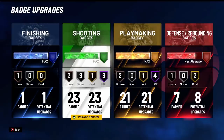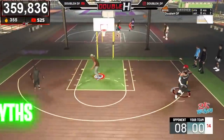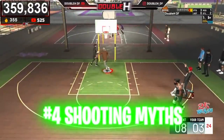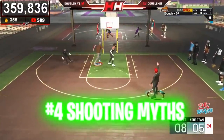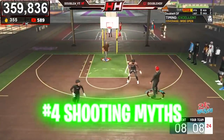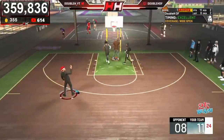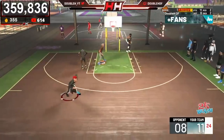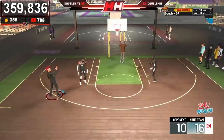Now for number four — shooting myths. We already busted the myth that silver, bronze, or gold badges can be better than higher-tier versions. Hall of Fame is the best, Gold is second, Silver is third — it goes on from there. The next myth we need to bust is that turning off Shot Feedback gives you a boost to your jump shot.